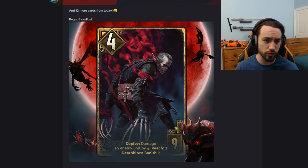Starting off, this is a neutral Regis Bloodlust. Four strength, nine provisions. Deploy: damage an enemy unit by four. Reach two. Death blow: banish it.